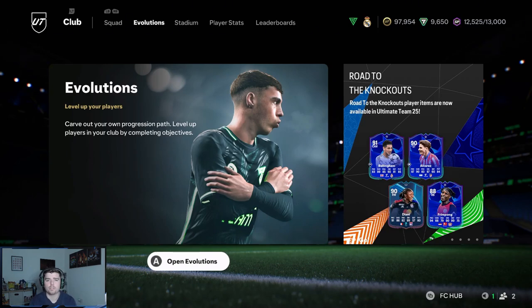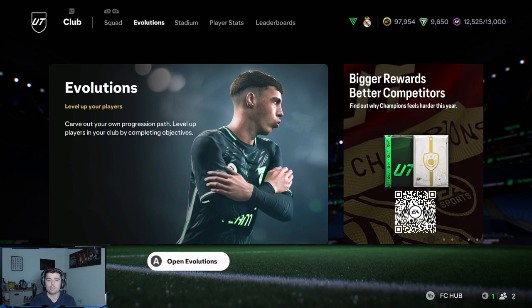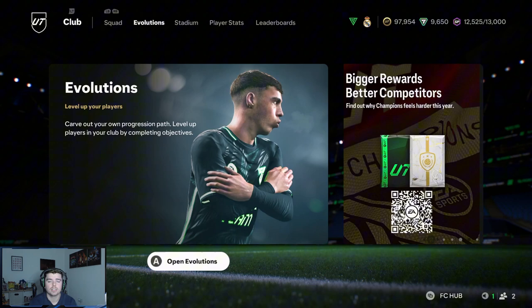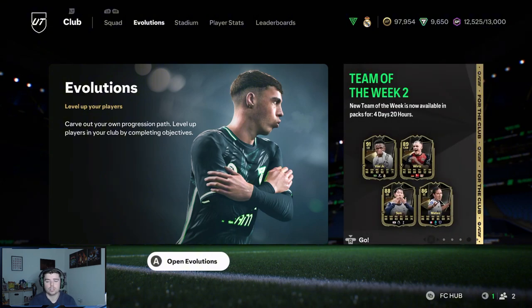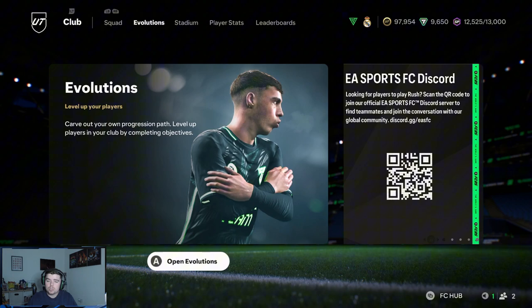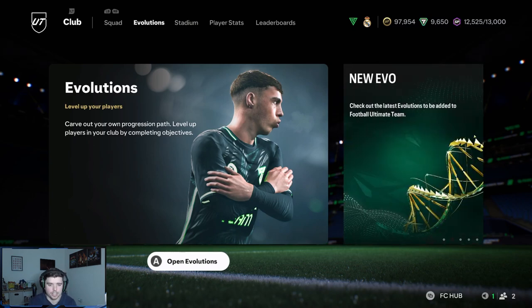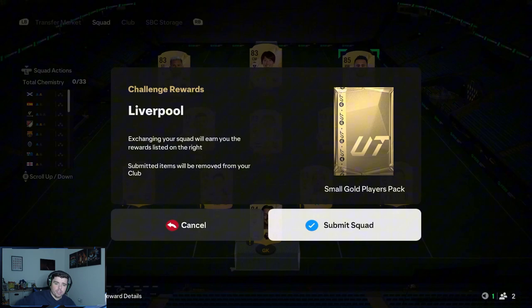Welcome back to episode 5 of Grabbing Birch's Road to Glory. We've got the Road to Knockouts now, which we've seen in the last episode. We're going to complete the Diego Jota SBC, open the packs up, and then build the new team with what we got from last episode and the packs and Diego Jota, then get into some rivals games.